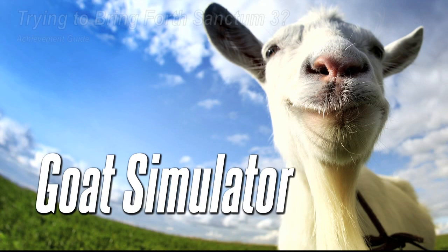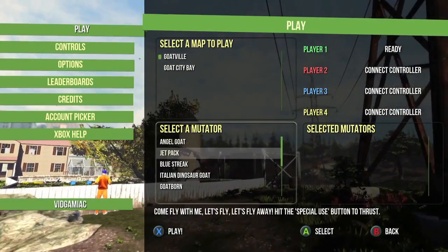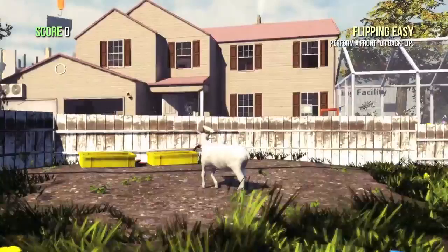Hi everybody, it's Jan here from VideoGamiac.com. Here we are today back in Goat Simulator, grabbing the trying to bring forth Sanctum 3 achievement. This is done in the level Goatville. You want to have these mutators on Angel Goat and Double Jump, so make sure you have those unlocked before you tackle this.